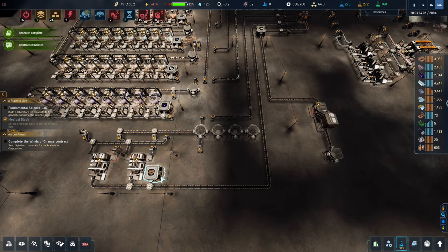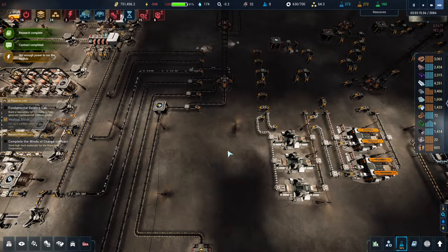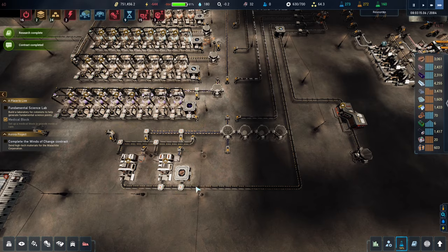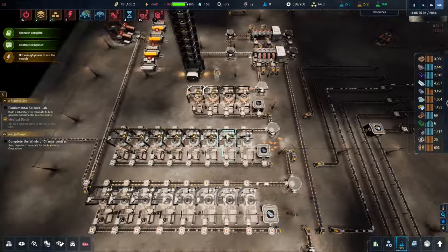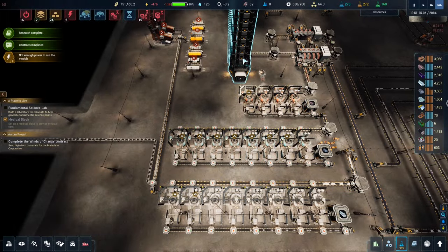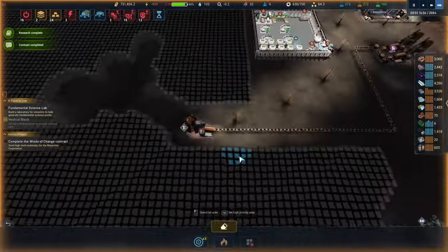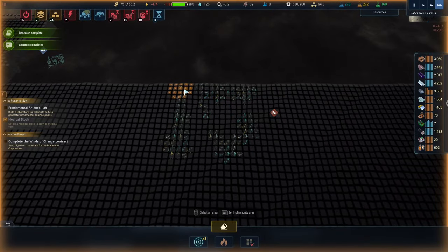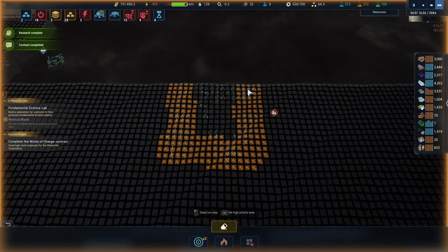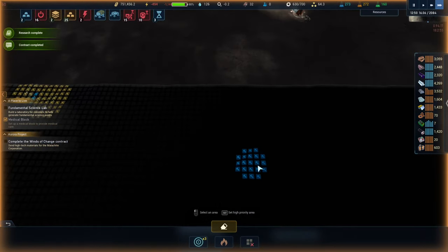I should get rid of those boxes and have everything moved upstairs so the box can just go upstairs to grab things and come back down. I've done a halfway of one thing and a halfway of another for storage. I should either choose to have storage below ground and have the box go up, or have it above ground. I just haven't truly focused on one thing over the other, which is a bad way of doing it.